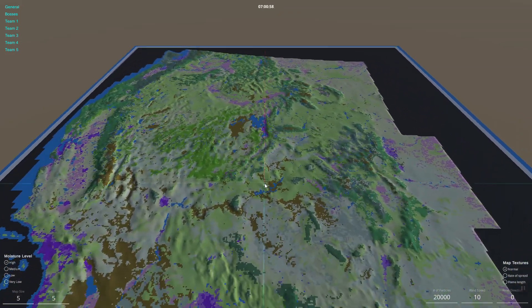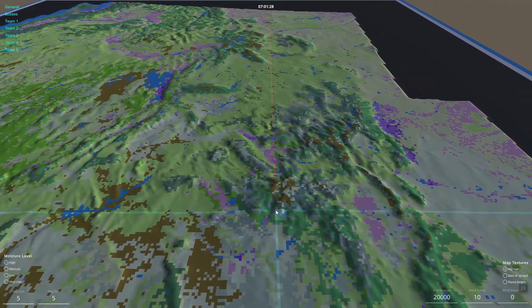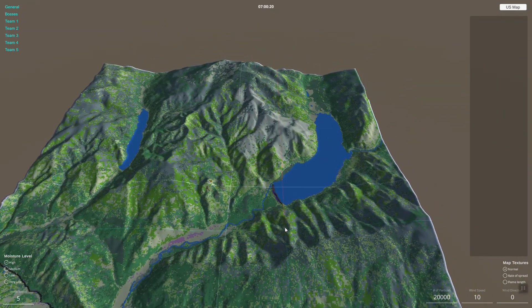Hey everyone, it's Jason here with a new update for Firejumpers Inferno. I've been working on improving waypoints for aircraft — I wanted more flexibility to change the altitude as well as the speed of the markers to tell the aircraft what to do.